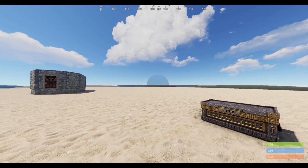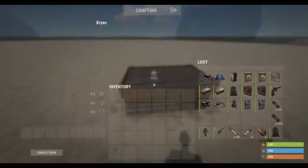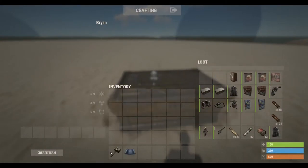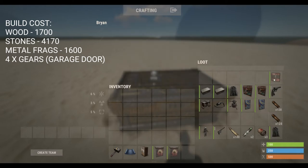Welcome back to another video. Today I'm going to be showing you how to build a raid base. The items you need are obviously a building plan and hammer, TC, and you can either use garage doors or double doors - I'm just going to use garage doors. You can use a regular wall or a metal shop front so you can see people door camping you on the side.